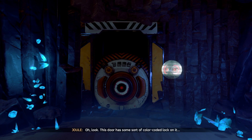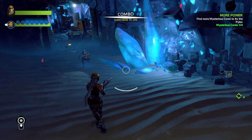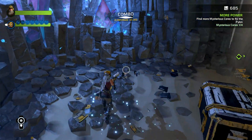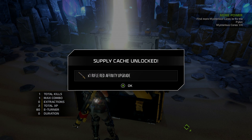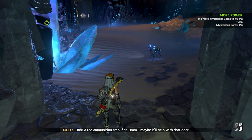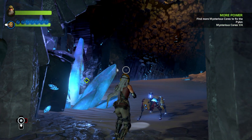Oh, this door has some sort of color-coded lock on it. Red. What the heck does that mean? There's a chest — I cannot destroy it with bullets, so let's open it. One times rifle red — infinity upgrade. A red ammunition amplifier! So if I click D-pad, I shoot red bullets. Awesome.